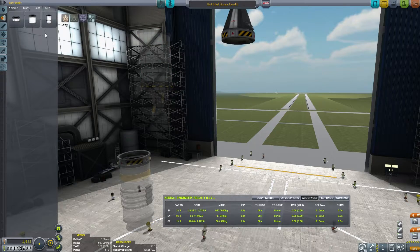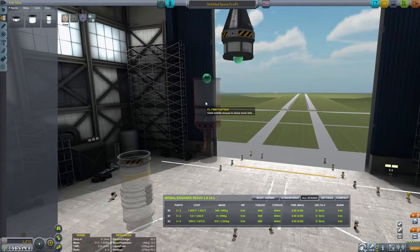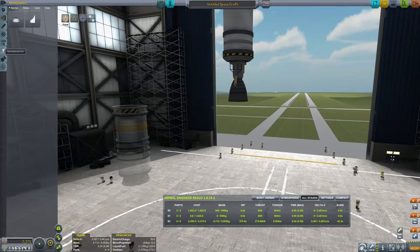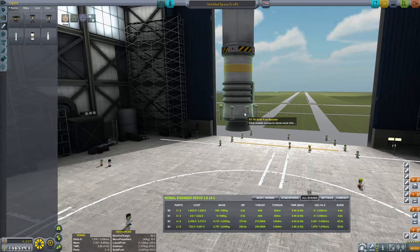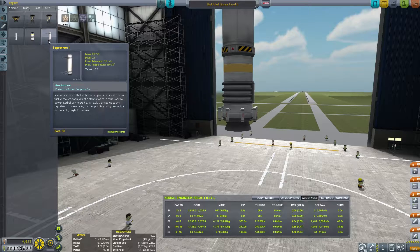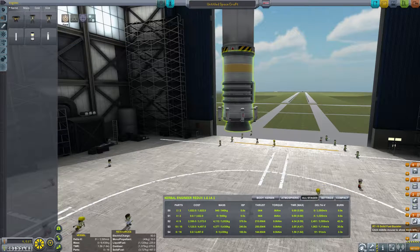So maybe if we just add a little bit more fuel. That might not be enough fuel, and then if we add a little more initial impulse. So we have kind of a lot of tonnage to work with here. Maybe if we just kind of did that, right?